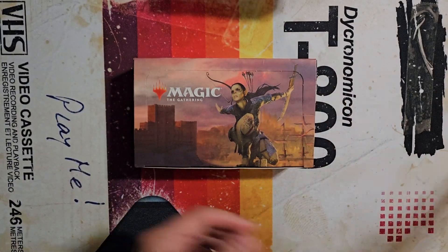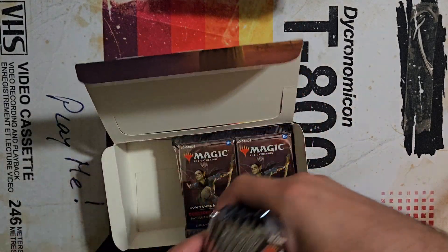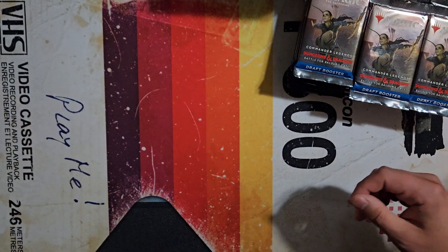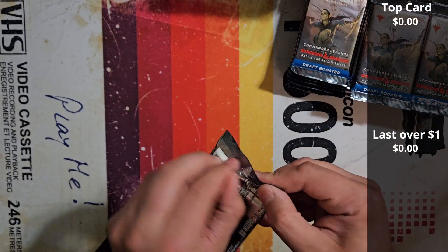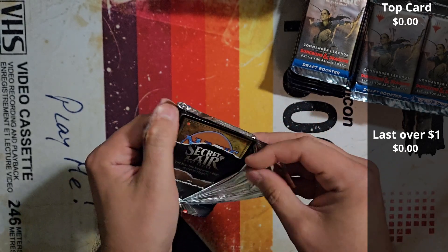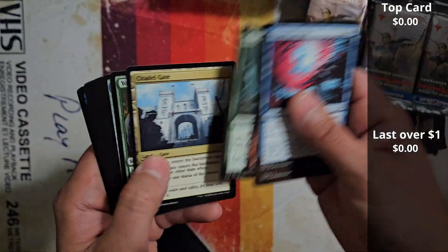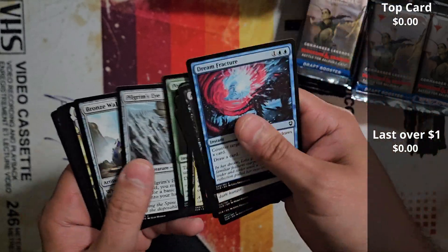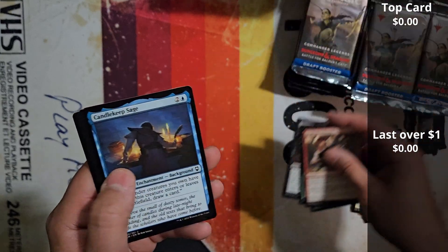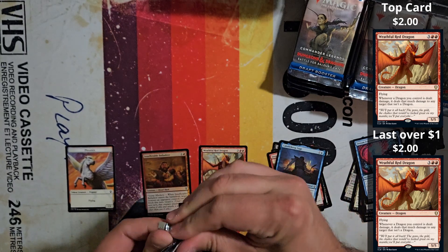This set did officially break my streak of opening up one product and getting the chase card. I cannot believe that. So if you go back and look at some of the previous videos where we opened up the Mystery Booster product and then also original Commander Legends, we were searching for a Jewel Lotus and a Mana Crypt. It was very unexpected. Anyway, today we are still searching for the Ancient Copper Dragon, but there are some other great cards in this set and I'm looking forward to seeing that.